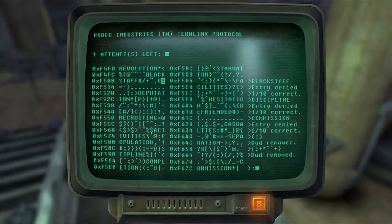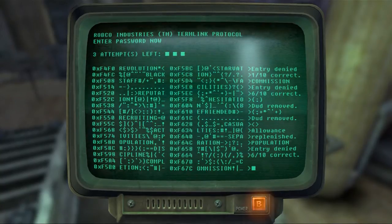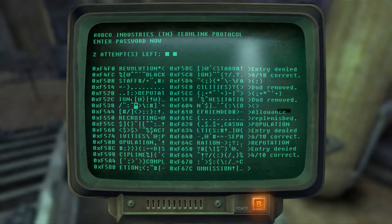Dud removals - I need an allowance replenishment please. Allowance replenish - yes! Okay, so commission. I'm gonna try population - okay, population is six out of ten. So it's the O, it's the ION - there's three, it's the O. I'm not seeing anything else they have in common. Let's try reputation - no.